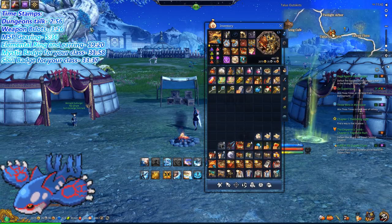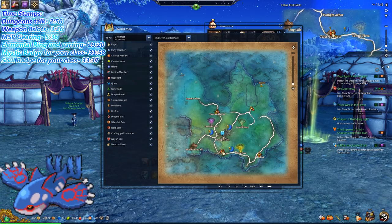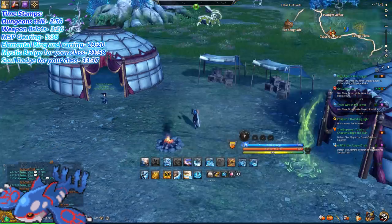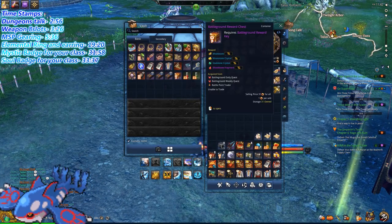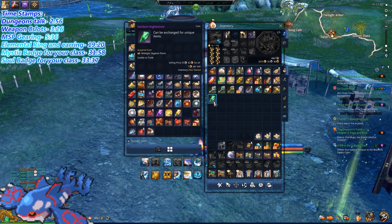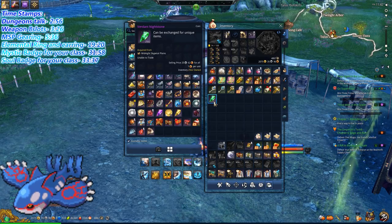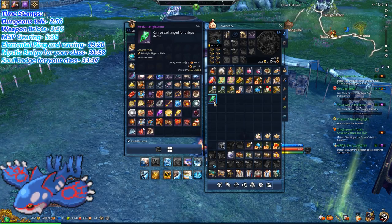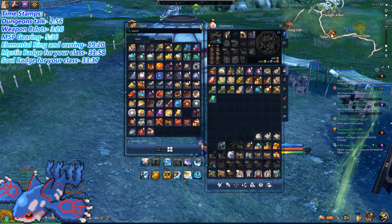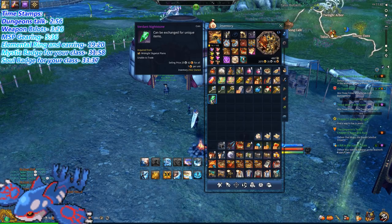Once you fill the bar, there'll be a boss in the middle of the map that's very easy to kill. Once you have enough of the green coins, I have 2,000 of these right now. Keep in mind you get a lot of these — the drop rate is absolutely phenomenal. This took me maybe 30 to 40 runs, and the green stones have a very high drop rate, so it shouldn't be any problem.